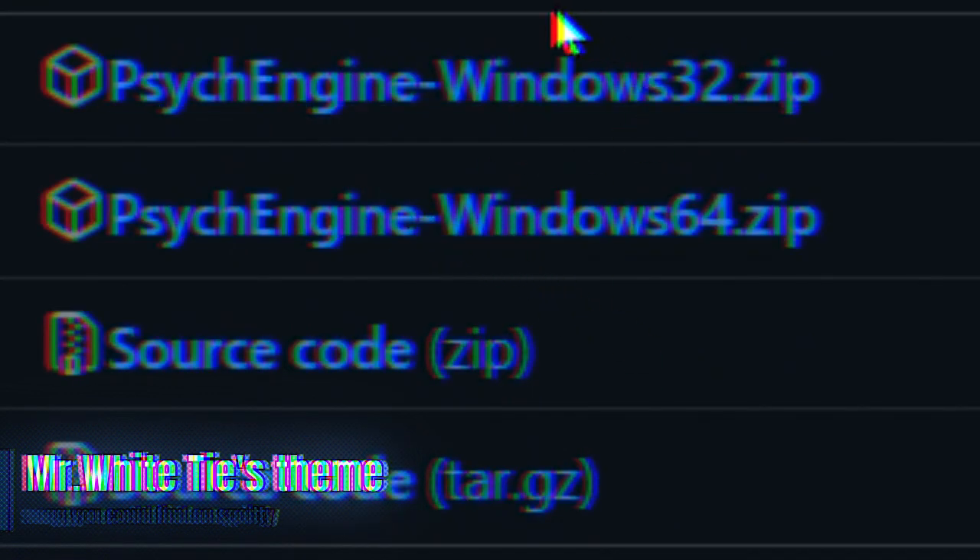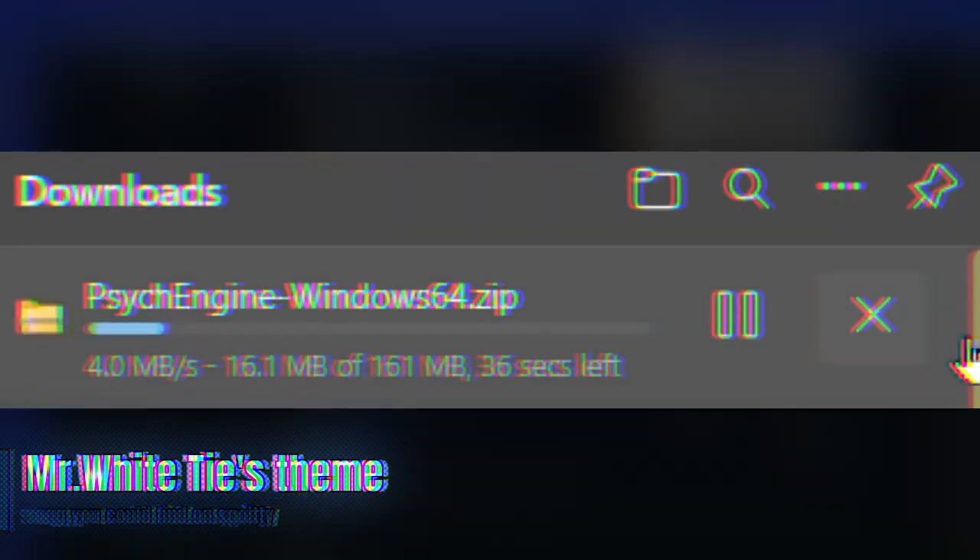Now just go to download. Any of these will be fine. Do not download the source code — download one of these two. I'm just going to get the 64-bit version.